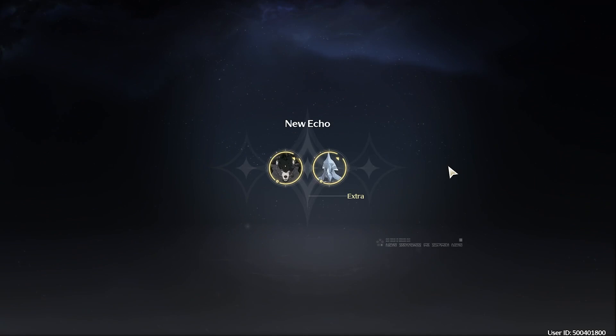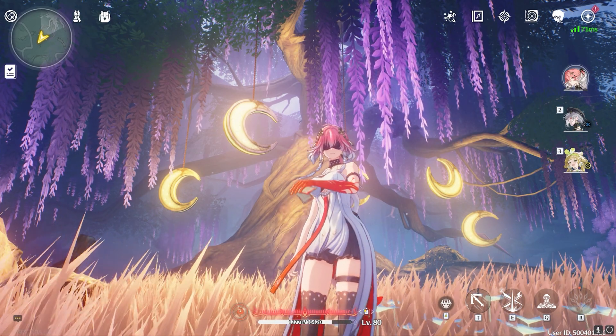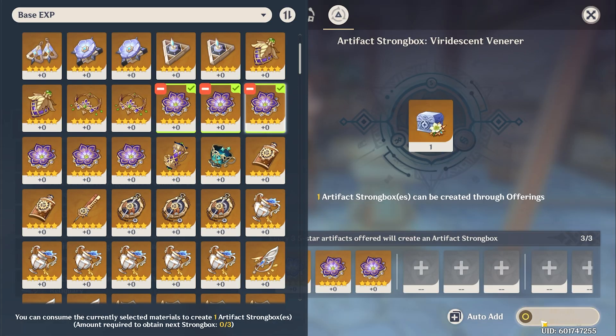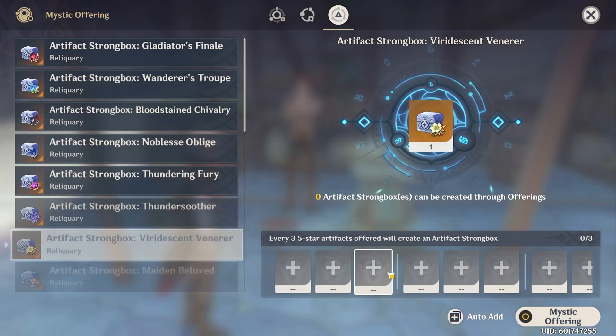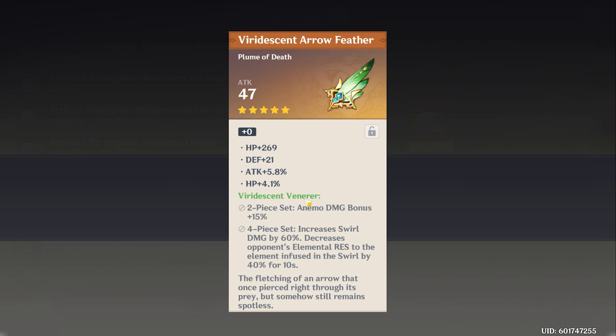Getting 2 is pretty rare, but I've gotten 2 additional echoes a couple times. Although it sounds kind of sucky to throw 5 away just for 1, unlike Genshin where you throw 3 away for 1 useless artifact. I've wasted so many gold artifacts and never received anything good — I might as well have just used them to level up an artifact that had good stats.